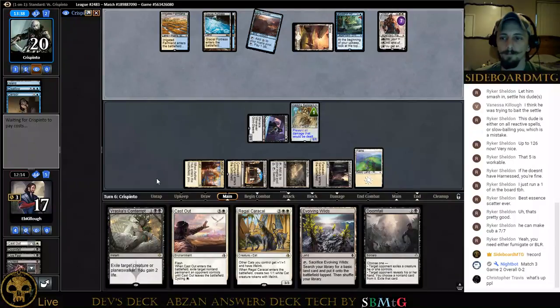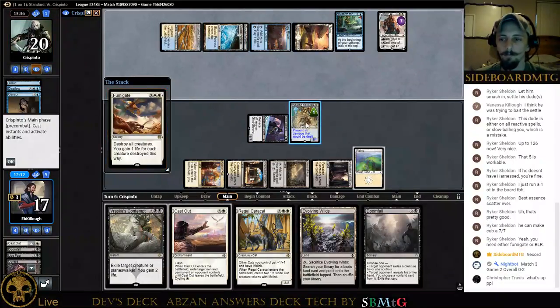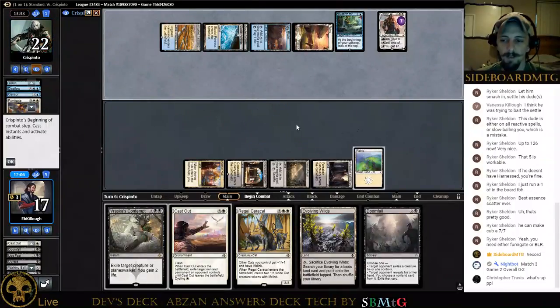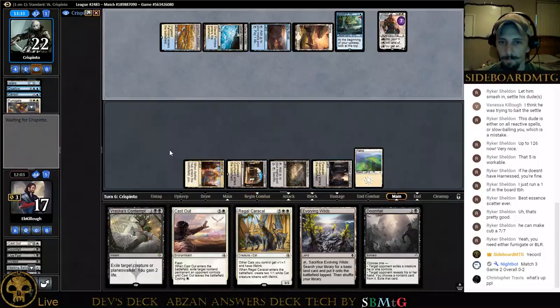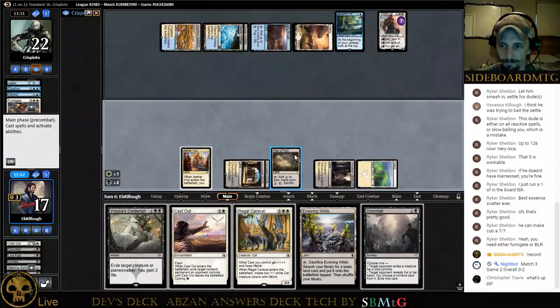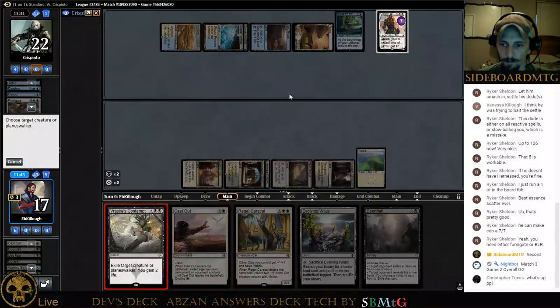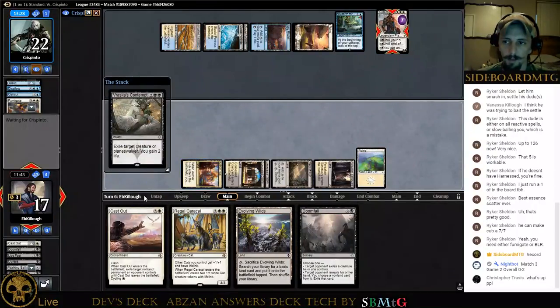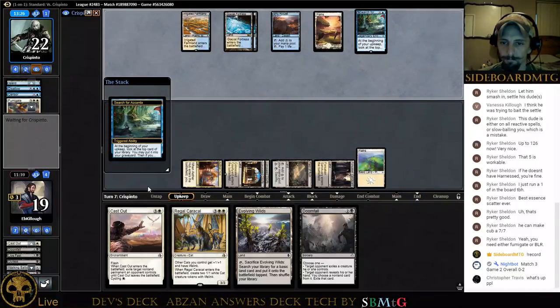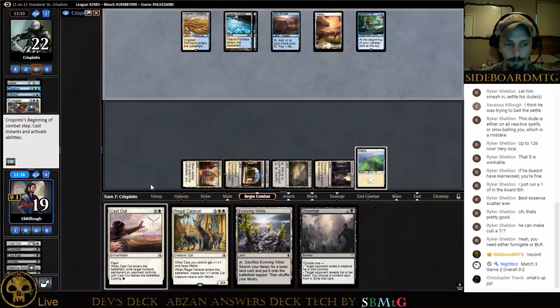More tapped lands. He's tapped out. I'm going to be done with Gideon here — same thing as last time. Hi Travis, Christopher — what's up, bud? We are in Game 3 here. We've played Temur Energy and Temur Energy and now we're against Blue-White Approach. So it's been a tilting set of matches, to say the least.